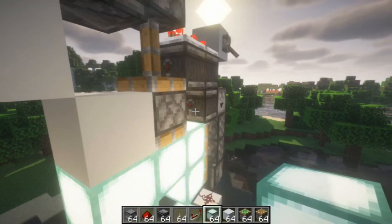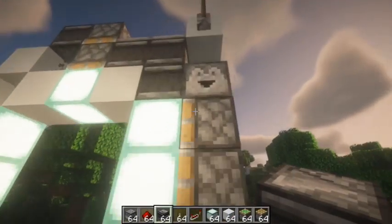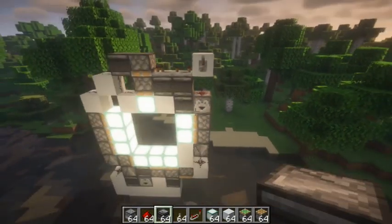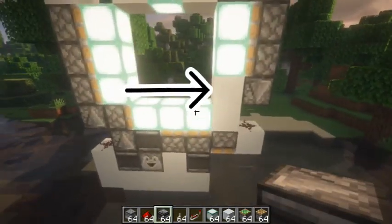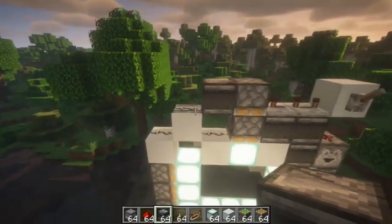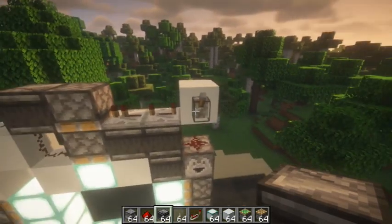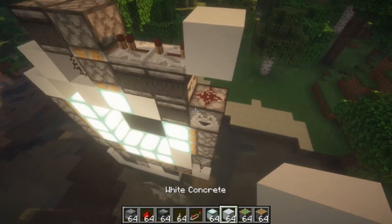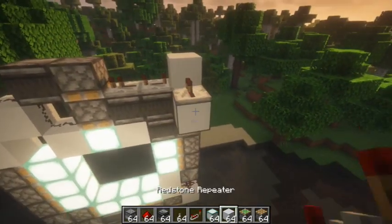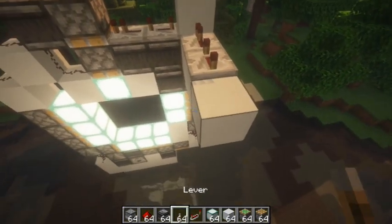You need the repeaters at one tick and four ticks of course, and then you need that observer on the other side facing down to complete the circuit. We'll review that again so everybody gets it, because it's not that easy to get the first time. The dropper there with the redstone on it is a control block, so you need a one and four tick repeater.